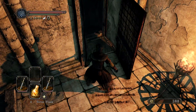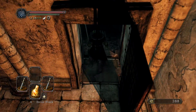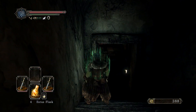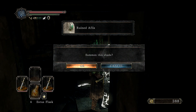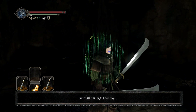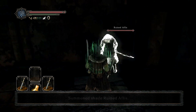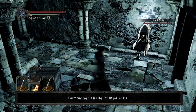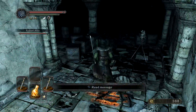There's a summon sign down here — right there. That summon sign will actually be quite useful for this area. I highly recommend getting him: Ruined Alphys. He's a shade, but he will help out quite a lot, for several reasons. He's a sorcerer, and he has the Cast Light ability, which means you don't have to light the torches yourself. Fantastic.